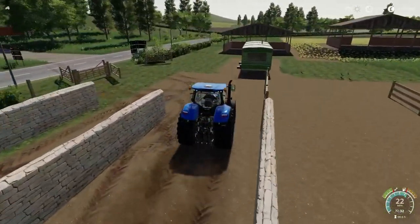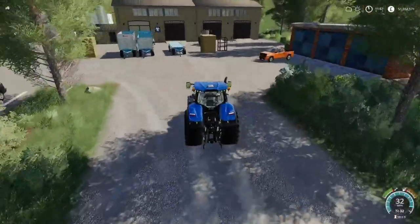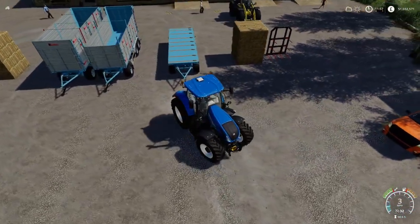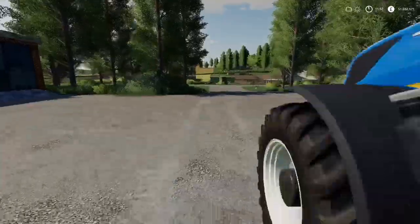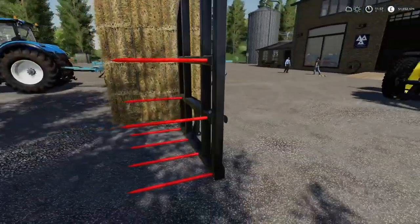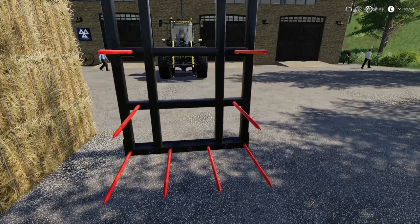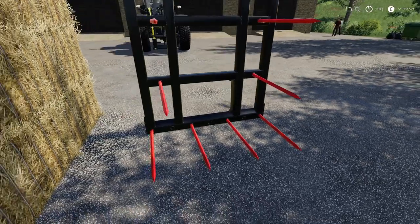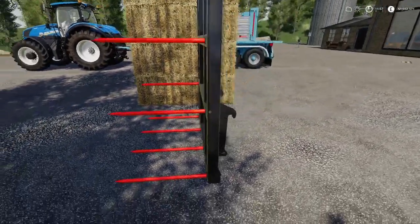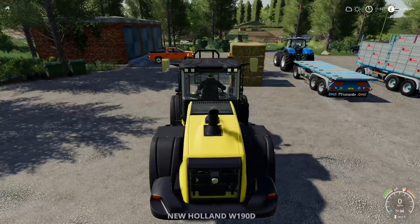Getting back to the other mod - we've got another Wheel Loader Bale Fork. That was crazy; we wait for certain stuff and then they give us loads of the same stuff all the time. What's the point of having three of them? You could have given us some different mods in that time. So there it is - it's minus three slots, $1,500 to buy, $76 to lease, and with no colour options. You have it black with red spikes or that is it, there are no other options.